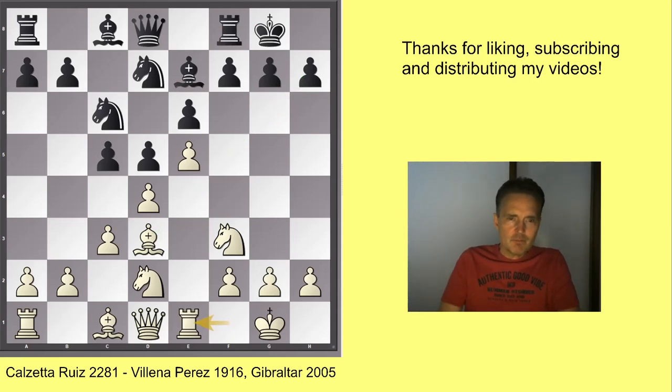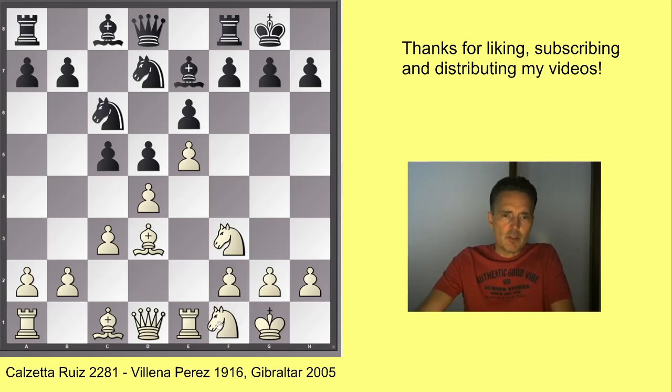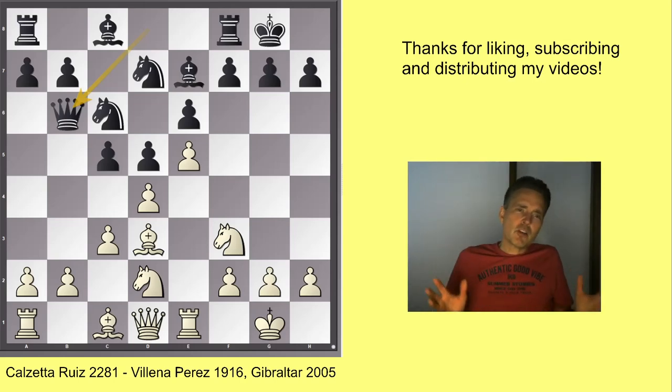In our game, black preferred to castle. Castling is always a standard move in order to bring the king to safety and activate the rook. But here the king is not really safe on the kingside — white has a space advantage and the bishop is already well-positioned to attack the h7 pawn. So now white plays rook e1, a natural move. If black should play f6 or f5, white could take on f6 and then there would be some pressure on black's e-pawn. Also the square f1 is now vacated for the knight, so we see this maneuver knight f1-g3 and then maybe even knight h5.